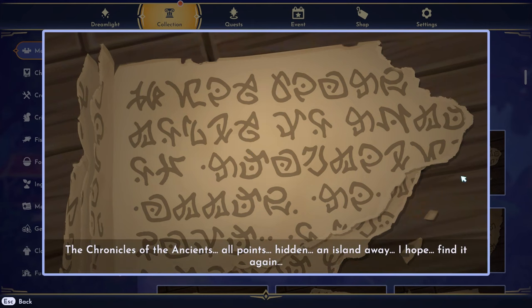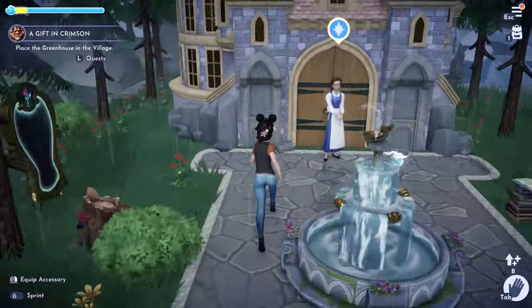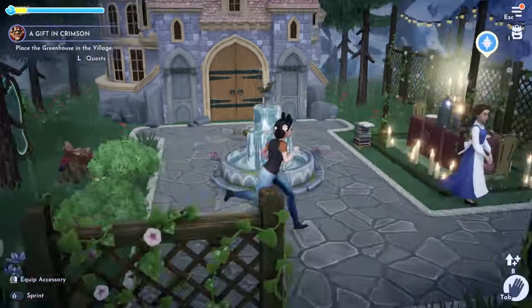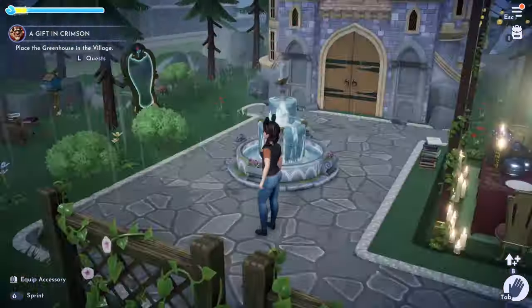Here's the book — it says 'The Chronicles of the Ancients. All points hidden. An island away. I hope find it again.' There are so many things coming to the game that I am very excited about, and I think this is leading up to it. I like my little Beauty and the Beast area — it's not fully finished but I think it's pretty cute.